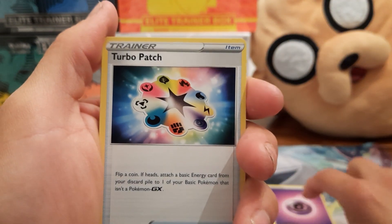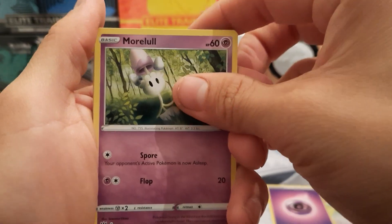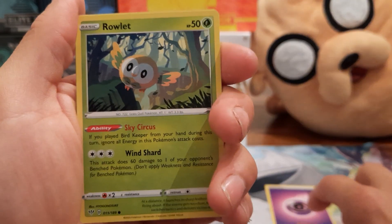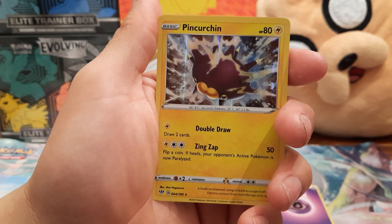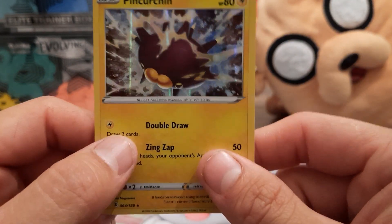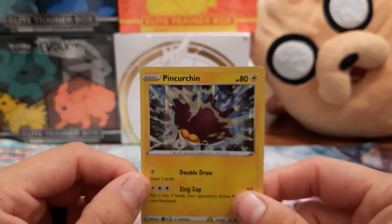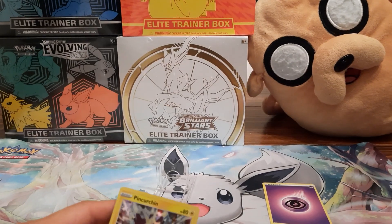Pulling through the commons: Kabu, Turbo Patch, Larvesta, Morpeko, Toxel, Sizzlipede, Rowlet — and oh, never mind, here we go. Lavitar reverse — I don't know why I thought that was the reverse. Pink Kirlia holo, looks like some sort of weird fish with a puffer face. We'll check for something crazy about it; this thing looks pretty much centered.